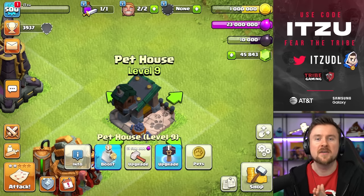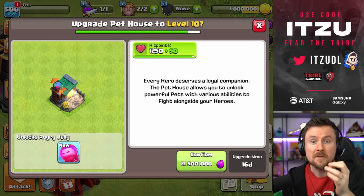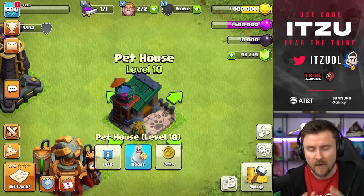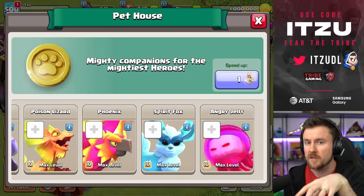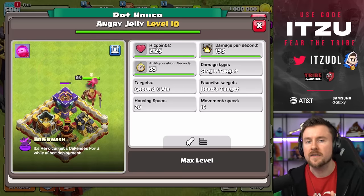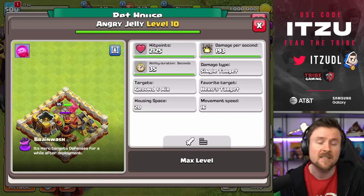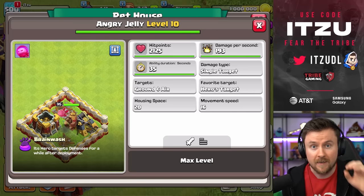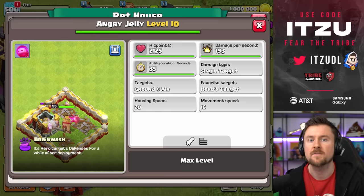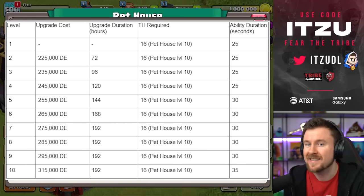Now let's take a look at the new pet. The new pet is going to be unlocked at Town Hall level 16, and this pet is going to change the game — quite literally, actually. The name of this new pet is the Angry Jelly. It sits on top of your hero and turns it into something like a Royal Champion, because it only targets defenses. It's turning your hero into an only defense-targeting hero — it kind of changes the identity of your hero. And this is only time-based: depending on how high a level you have this pet, it's going to turn that hero for 20 to 30-something seconds into a defense-hitting monster.